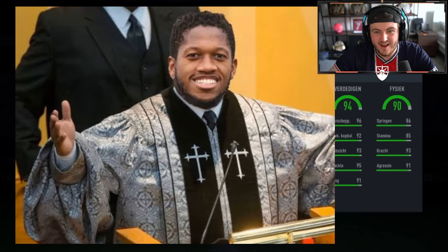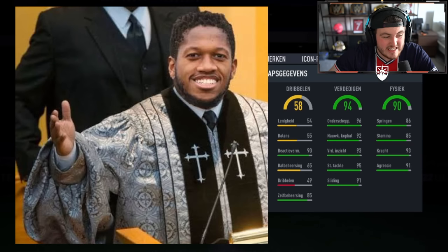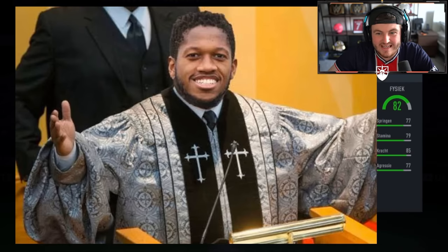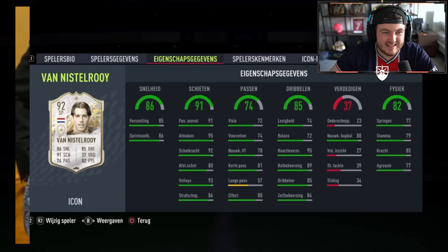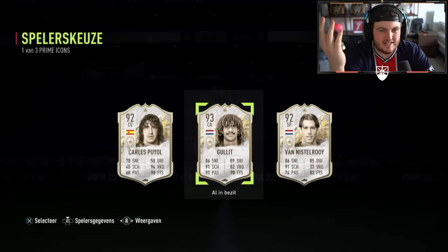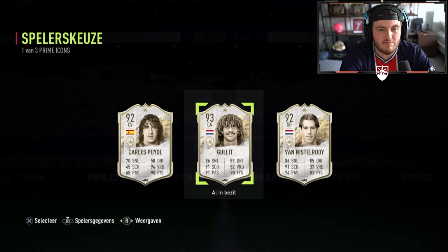Next one — 90 physical again, 94 defending this time. Could this be Maldini? 54, 55 dribbling, 90 physical, 94 defending — could this be Maldini? No, it's Pio. Brilliant — go away, Carlos Pio. Third and final one — I can't believe he's already got Gullit. 82 physical. It's a striker — it's bad. I was just talking about Van Nistelrooy and Carlos Pio being done dirty. He already has Gullit, so whether this one is tradable or not, that's a W but also an L because he's already got him. If it's untradeable too — yikes.